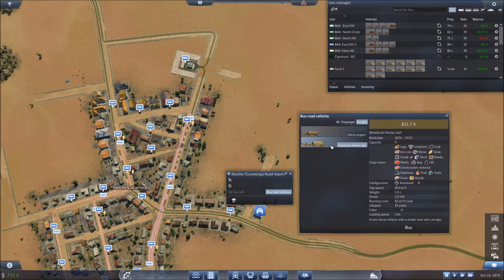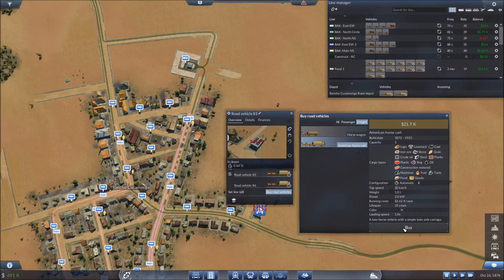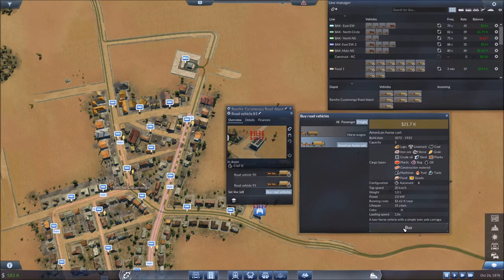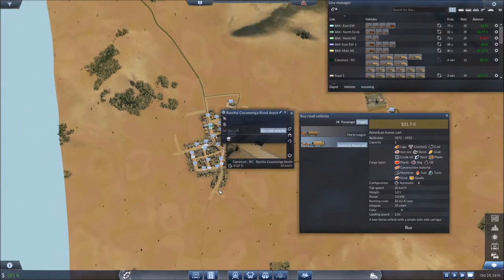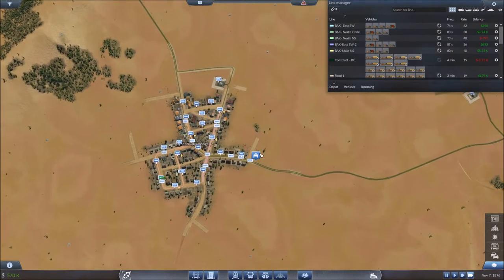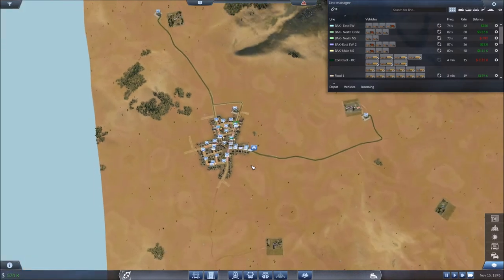We're going to go freight and use the horse cart — the updated version of the horse wagon — which gives us a little more capacity and actually goes a little bit faster. Let's go ahead and purchase seven to start off with, set them to the construction line, and let these guys get going. We'll let them get pretty far along and then order up at least four or five more. These guys can carry a little bit more and move faster, so we might not need the same number as on our food network.